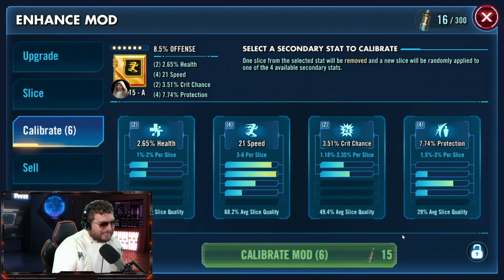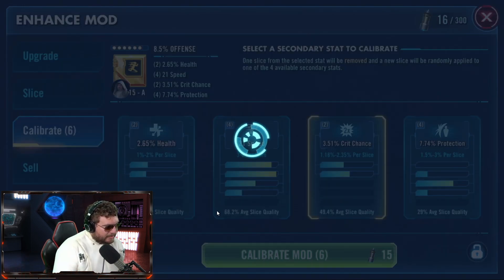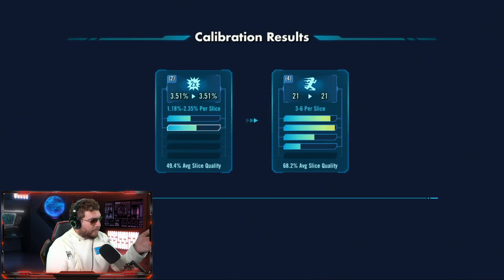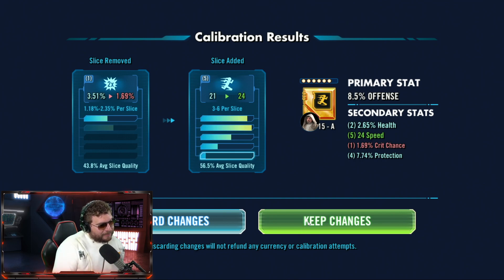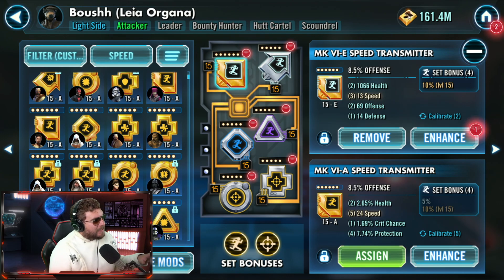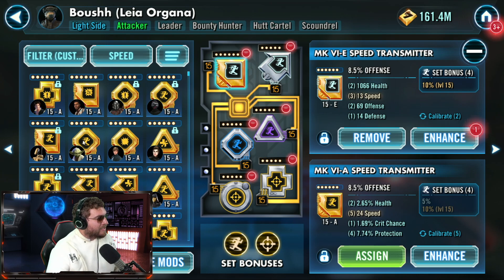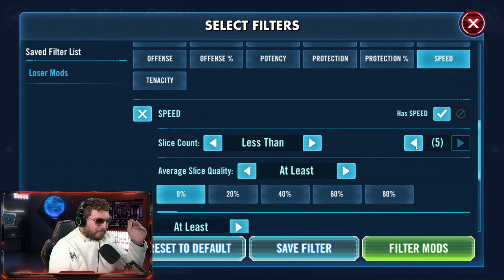Let's find one more galactic legend mod for our last attempt. Let's get rid of the crit chance — that's not that important. Come on, I just want speed! There we go. Getting rid of some crit chance and getting even a really small speed roll — three extra speed sometimes makes all the difference on these characters. My main tip: if you're looking for mods to upgrade, start with your galactic legends, making them even faster.